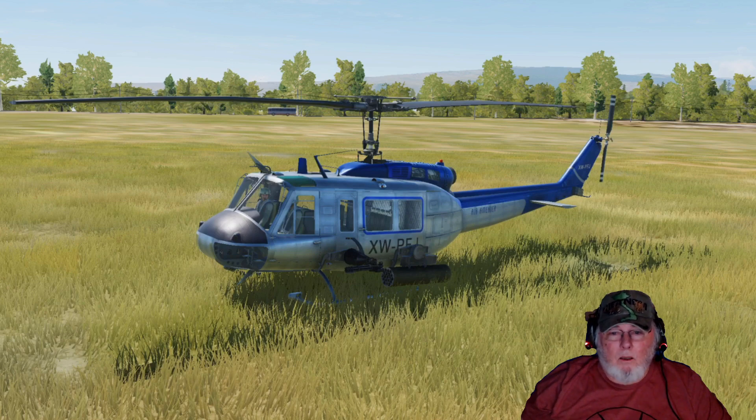This little mission is on the Caucasus map, and as you can see, this Huey is part of the CIA's old Air America — an aviation service, cargo hauling, everything, that was run by the CIA in both Vietnam and Central America, and possibly other areas. So this is one of their paint schemes on the Huey.